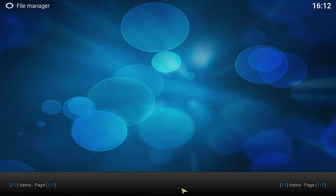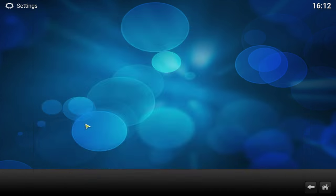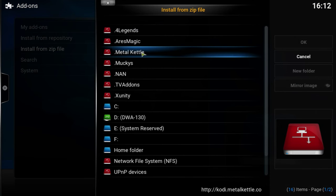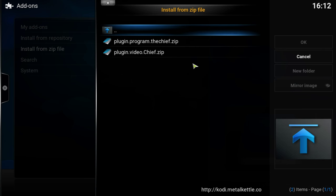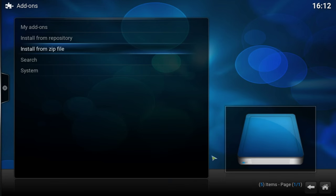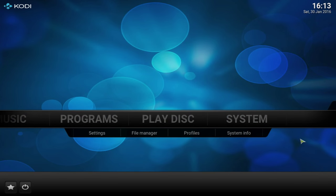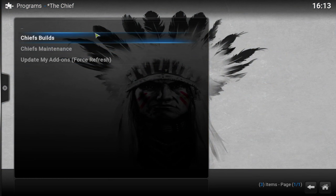After that, go back to the home menu, then System, then Install from Zip File. Look for the Metal Kettle source, go into the recommended items folder, and install the plugin — the file called 'The Chief' zip. Go ahead and install that one.